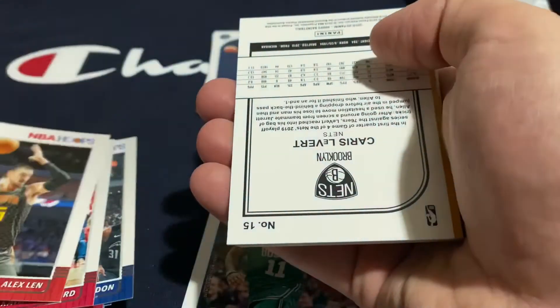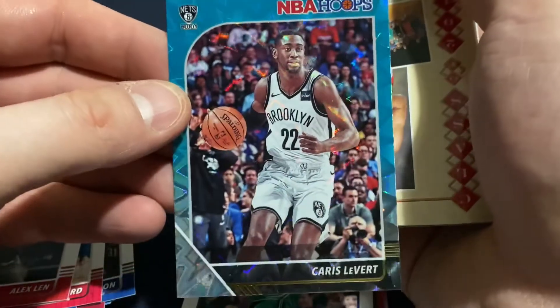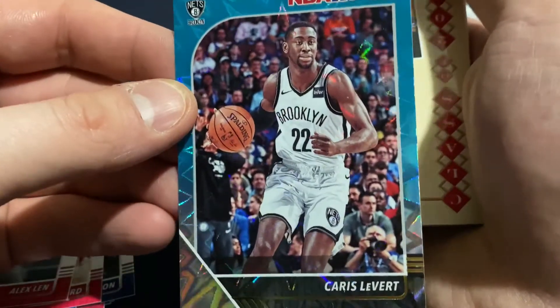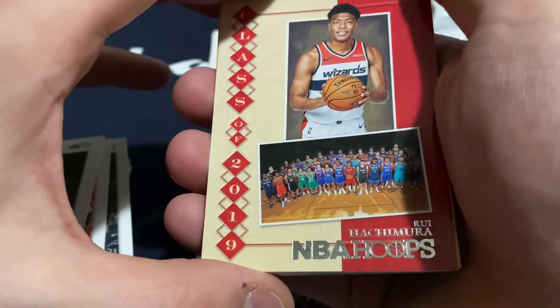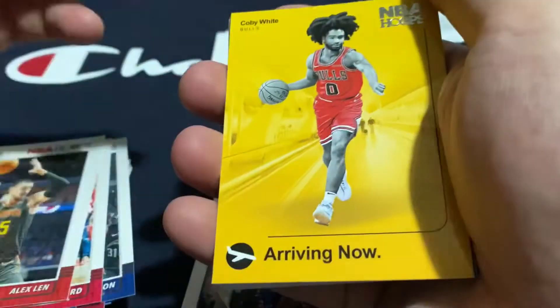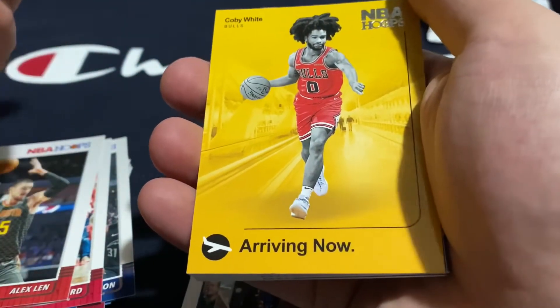All right, let's see what we get here. One of them teals? It is. Definitely some good-looking cards. They have orange ones that are going to be numbered to 25 — if you get one of those, that's pretty sick. This is Rui. Yes sir, Rui. So I'm getting inch by inch closer. I don't know how many of the Class of 2019 inserts they made, but I've got quite a few now. These inserts also come in the hollow version, so you can pull some stuff that looks really good. I don't think they come in anything numbered, but I could be wrong.